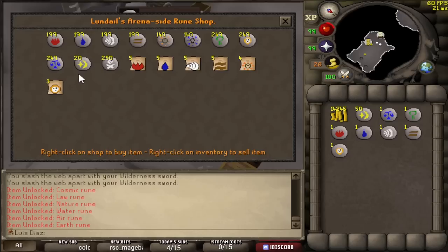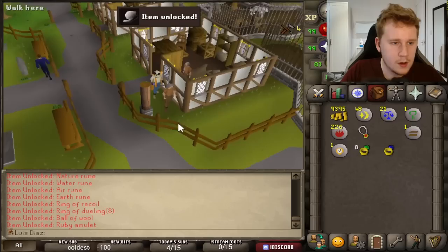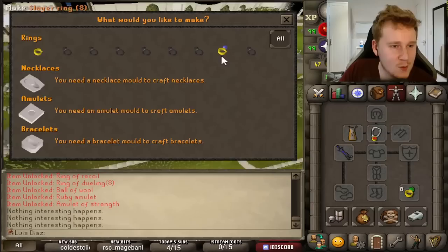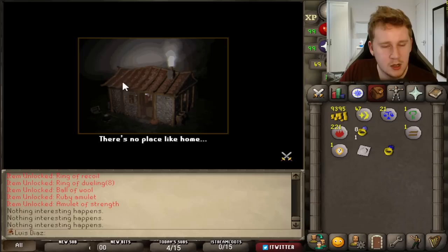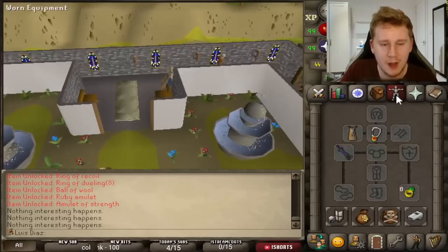I might as well buy some more law runes — I'll definitely need them. That's the strength amulet — let's go. I can go to my POH again and get some monk robes from the Monastery. It's so fast paced, it's crazy — I like it. So we're basically just going back to gargoyles, but we're going to get a better setup.